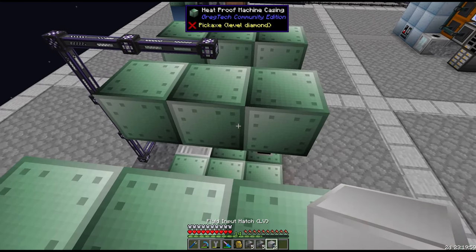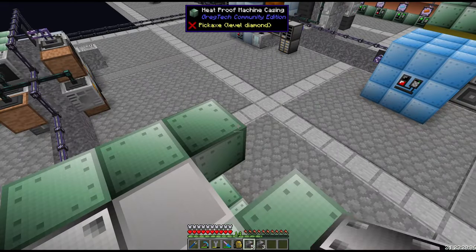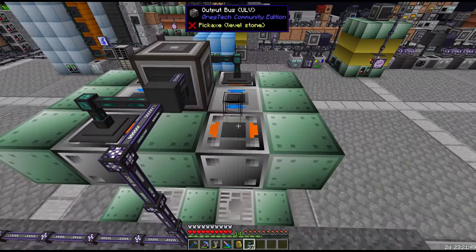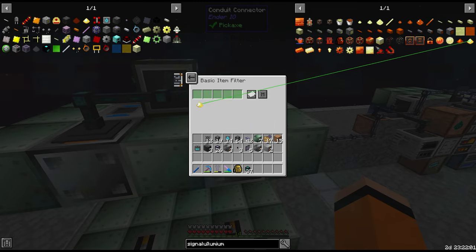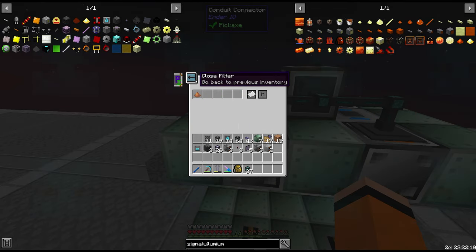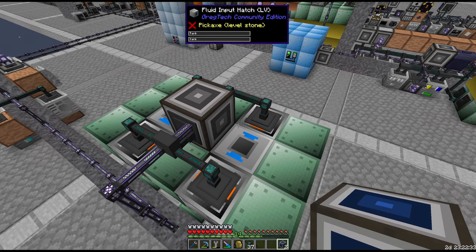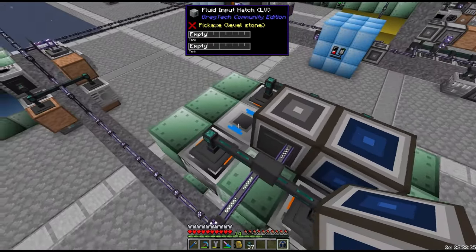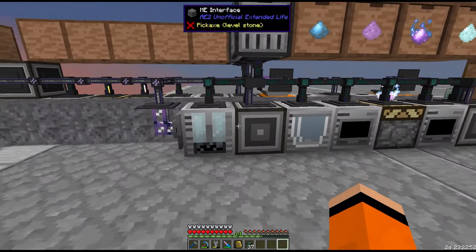Required for this Blast Furnace we need 2 fluid input hatches. Each one needs an Output Bus and each one needs an Input Bus. We just need to configure some Input Buses — we need a filter for Lumium Blend and also one for Signalum Blend. The Output Bus will be Extract Blue, and finally we need 2 fluid interfaces on the Input Hatches. The recipe for both Lumium and Signalum also takes Primal Mana, which we should automatically be producing here.